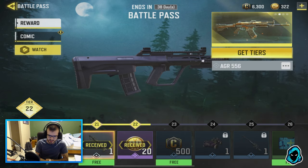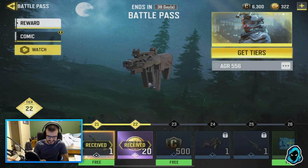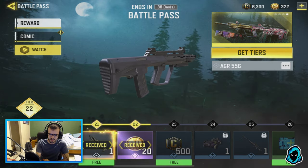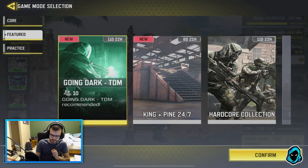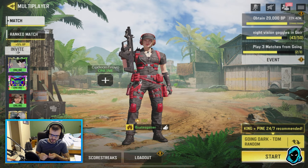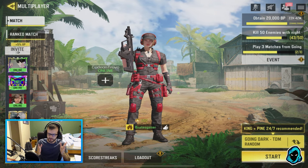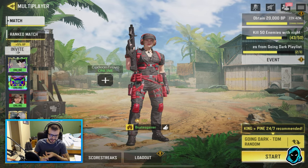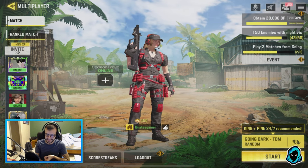Later down the pass you also get the black gold KN44. You also get the brand new sub machine gun, the AGR, which I'll have gameplay for in this video, along with the brand new map Hackney Yard. Right now Hackney Yard is only available in the Going Dark TDM playlist. There are also some buffs and nerfs but it's not too big a deal. Lots of good content this season, especially with the upcoming lucky draw this Friday — so stay tuned for that.